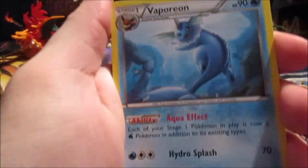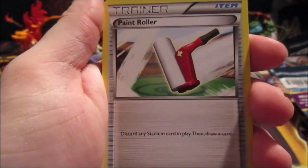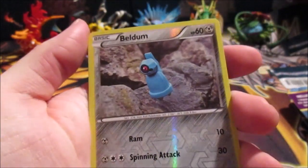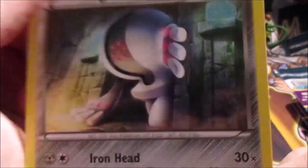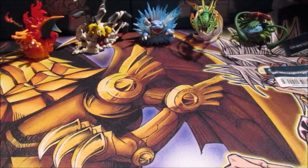All right. So we got a Vaporeon, a Porygon 2, a Paint Roller — discard any Stadium card, then draw a card. We got a Magikarp, an Inkay, an Unknown, an Eevee, a Persian. The Reverse Hollow is a Beldum, and the Rare in the pack is a Registeel — kind of cool art, but again it's not Hollow. Why do they do that? It kind of ruined the value of the card. Like, at least if it's a Rare card, it should be shiny.